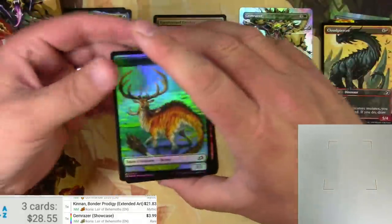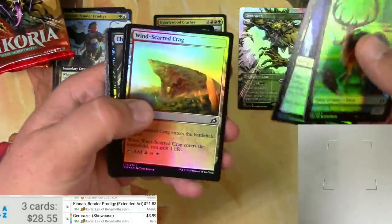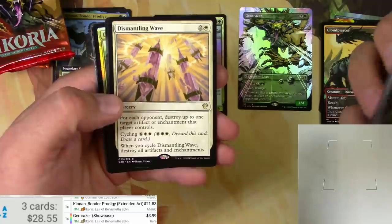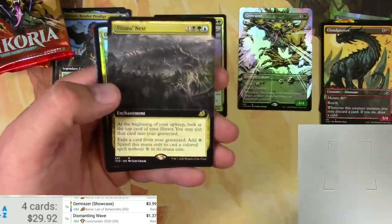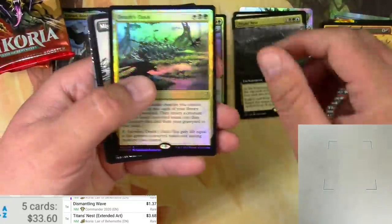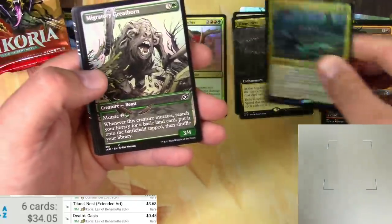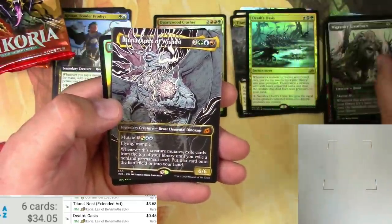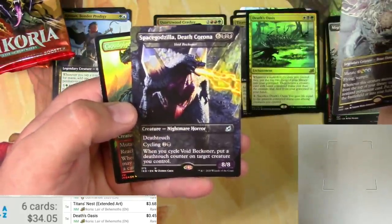Hopefully you're doing well. We get to play with these other than on Arena — I've had unfortunately no time to play Arena at all, my business is just far too busy right now. Got a Dismantling Wave from Commander, a Titan's Nest — just a buck — Death's Oasis, and a Migratory Greathorn — 45 cents. The foil probably not much more. Got a Regal Leosaur, Iluna Apex of Wishes alternate — very, very cool art, love that — not the foil version though.